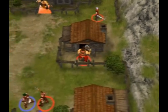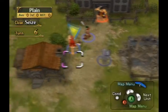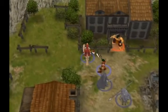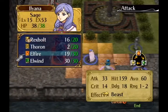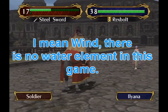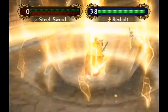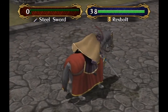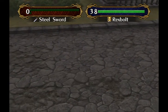The rescue system also returns, allowing a unit with higher constitution or build to carry a character, penalizing mostly speed, and it's useful for getting characters out of dangerous situations. The Magic Trinity system also returns, though not in the same way. It now works within the anima school of magic — water, thunder, and fire. I was a bit disappointed there's no dark magic class, meaning the traditional trinity magic system of light beating dark, dark beating anima, and anima beating light is no longer present. I kind of missed it since I loved using Canas in Fire Emblem Blazing Sword.